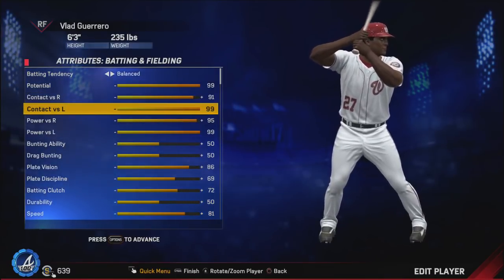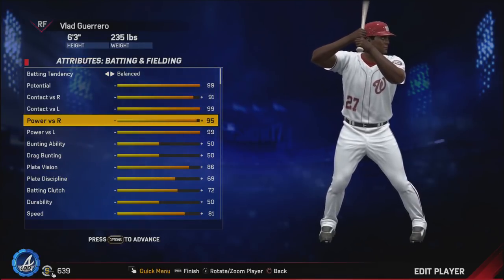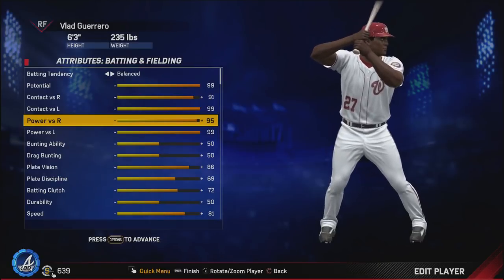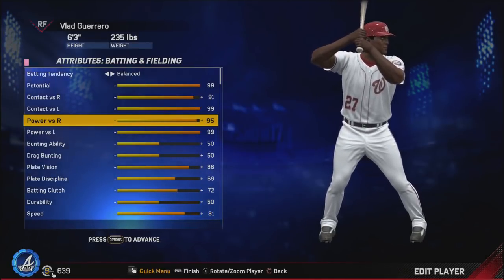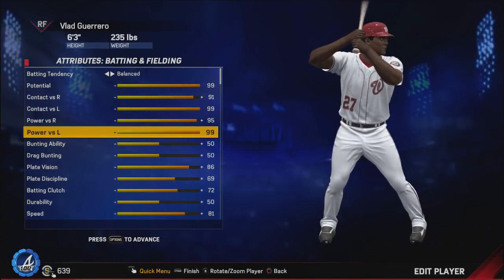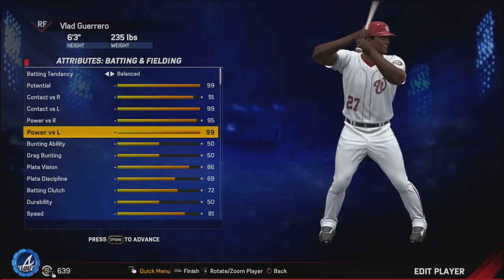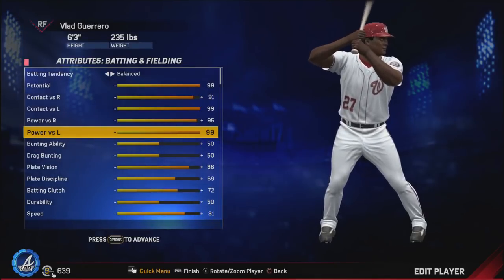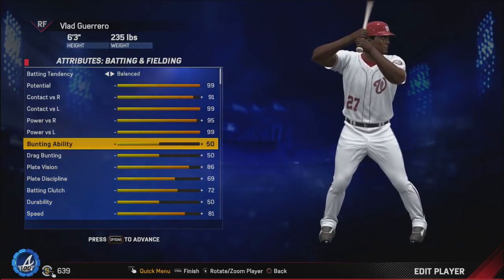Versus righties his ISO was .303 — that is extremely good, and I think that's almost worthy of 99, but I decided to give him a 95 because his power versus lefties was just out of this world this season. He hit .368 ISO versus lefties — that's just a monster season — so he definitely deserves 99 power versus lefties.